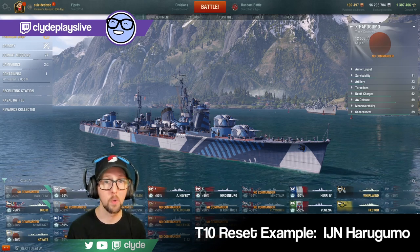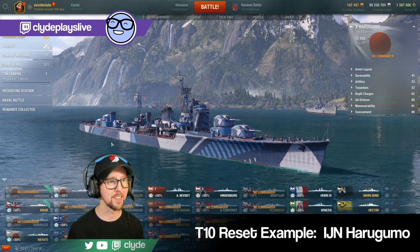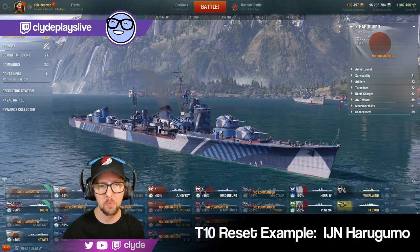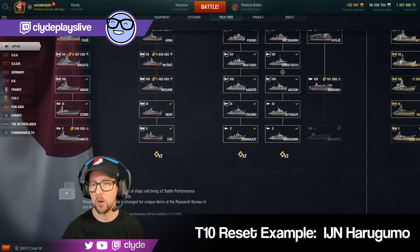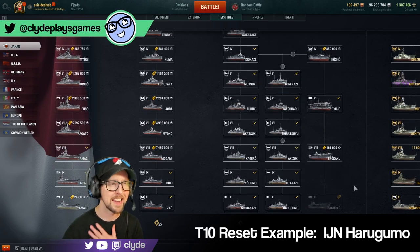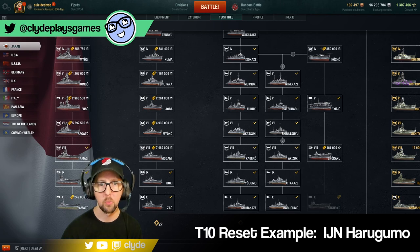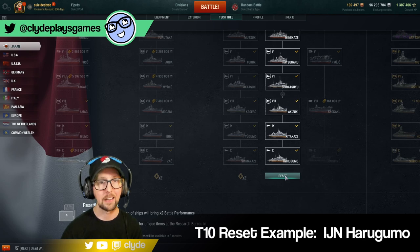Now we're actually going to do the Research Bureau reset live. I own the Harugumo, so I'm going to reset that line — it's the shortest line in terms of XP, and I love ships like Minakaze, Hatsuharu, Shiratsuyu, Akazuki, Kitakaze, and Harugumo. I've got a bunch of free XP right now, so we'll do a free XP reset as well. I'm a little nervous because this is very crazy every time you do it. I'm going to click the reset button.